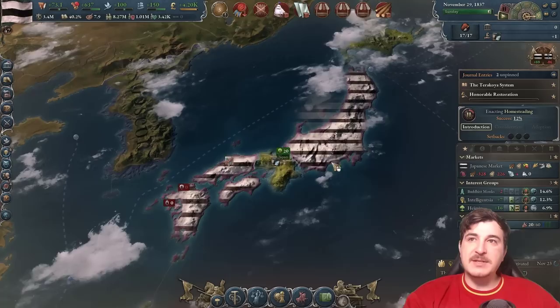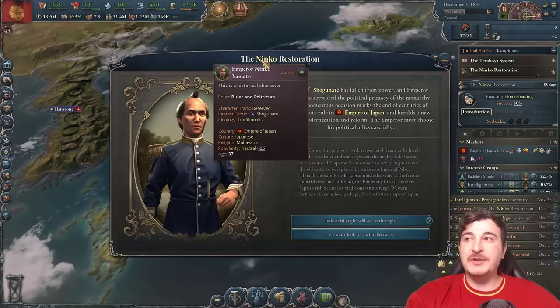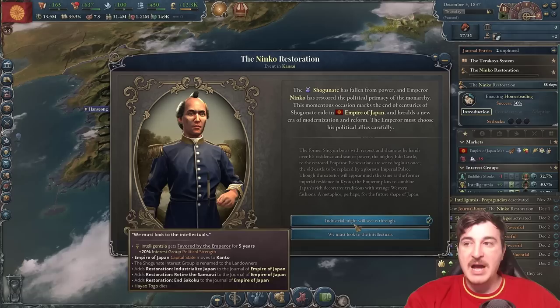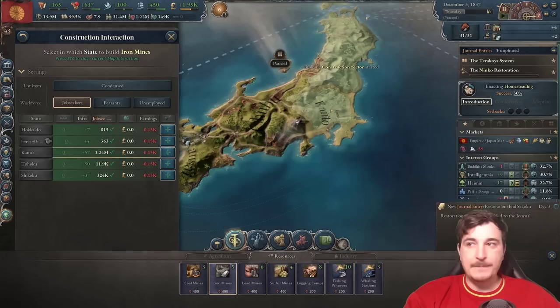We won the war. We just have to wait until they reach minus 100 war support. Once done it's going to take a little time to catch up with our economy since the revolution disrupted us for a while. But there we go — we have the Ninko Restoration. We have the option of supporting the industrialists or the intelligentsia. I'm going to go for the industrialists because they have the ability to open up our markets faster.